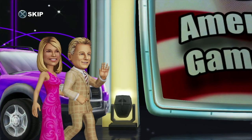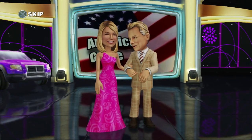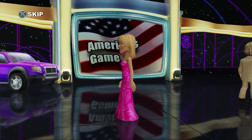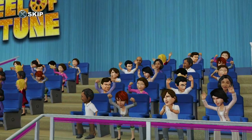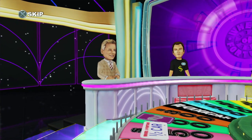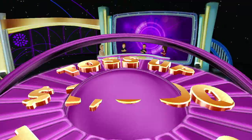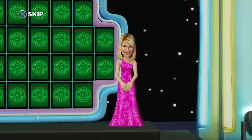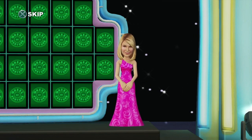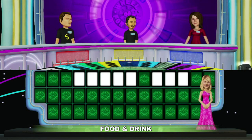And now, here are the stars of our show. In a toss-up, letters are randomly revealed on the board until someone rings in and solves the puzzle. Press the cross button to ring in and solve. Food and drink is the category. And here we go.